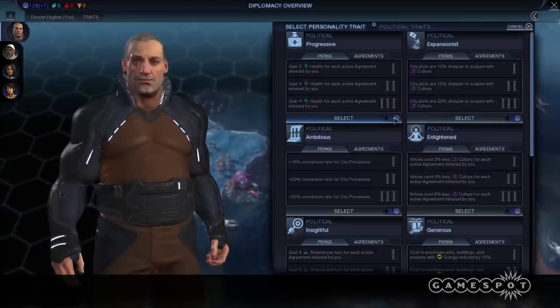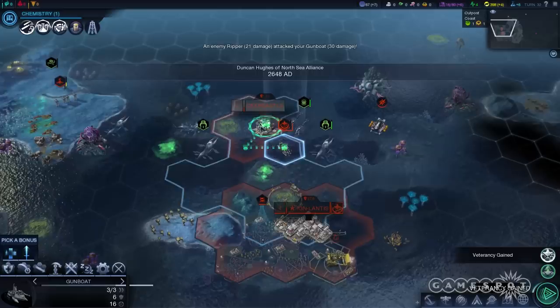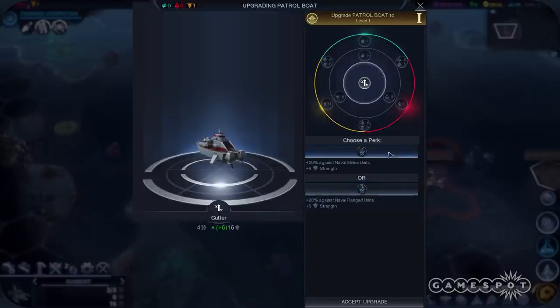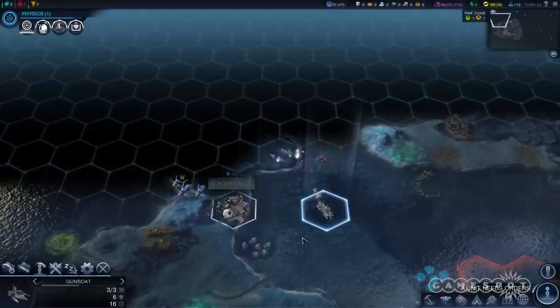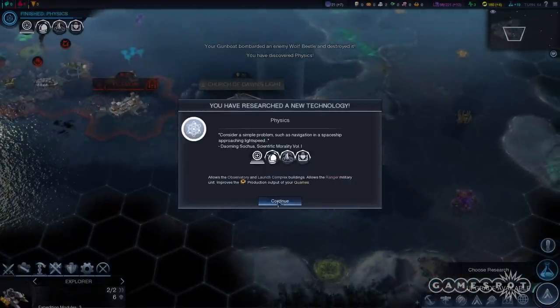As in Beyond Earth proper, Rising Tide puts you in the throne, or council chamber, depending on the leader you choose to be, as you guide your civilization to victory on alien planets in the distant future. Although there are still five paths to victory, both peaceful and otherwise, the methods of reaching them have changed because Rising Tide lets you colonize the seas.